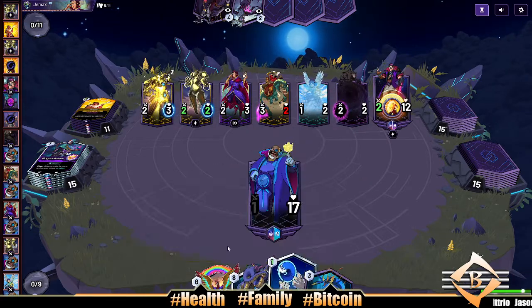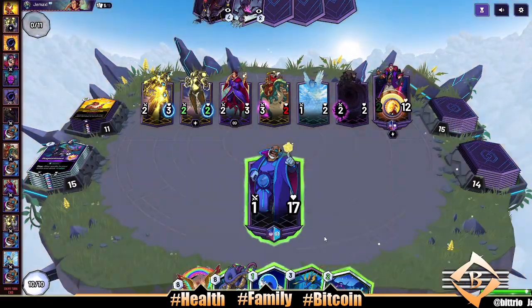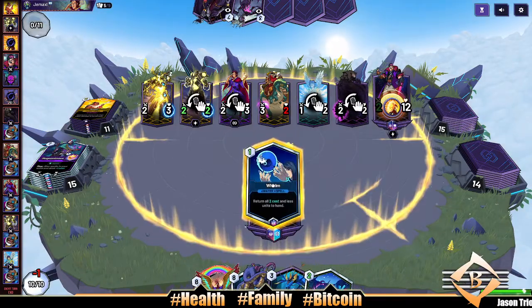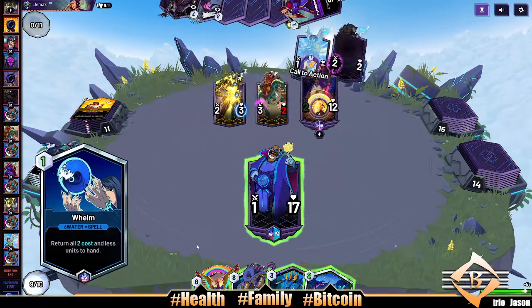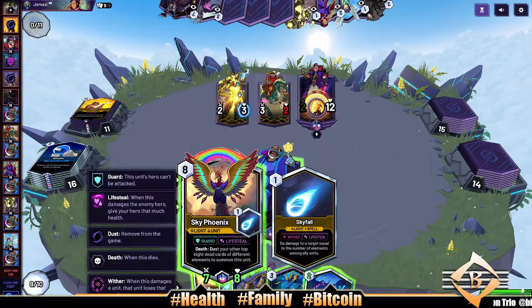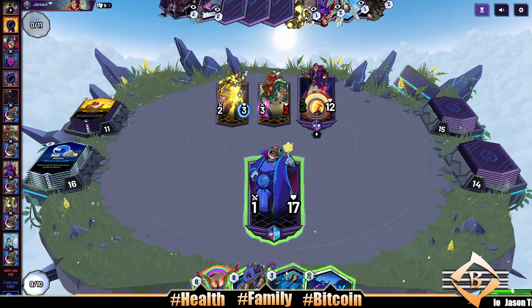Get these dudes out of here but Whelm doesn't even get us out of this hole we're in — it helps though, that's for sure. Put them all back in your hand buddy. And they're gonna discard All Vein next turn — that's good.